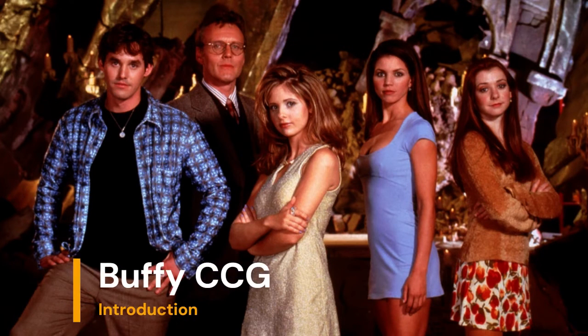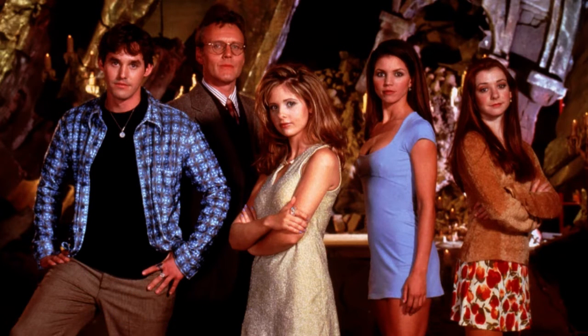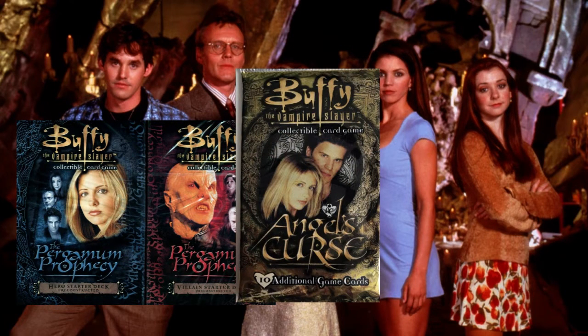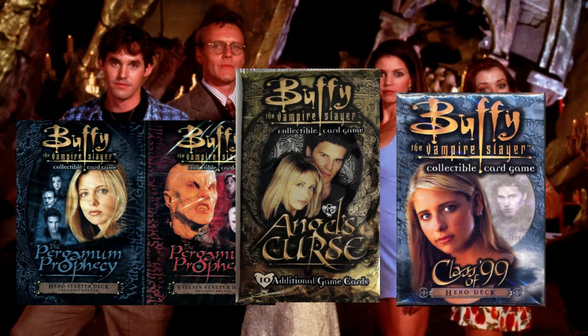Buffy the Vampire Slayer CCG was a collectible card game created by Score Entertainment that premiered in 2001. As the name gives away, it is based on the hit television series that ran from 1997 to 2003. The card game produced three expansion sets — Peregrine Prophecy, Angel's Curse, and Class of 99 — each mostly based on the first three seasons of the show. There were two sets planned for season four called Slayer on Campus and Initiative, but the card game was discontinued before they could be released.